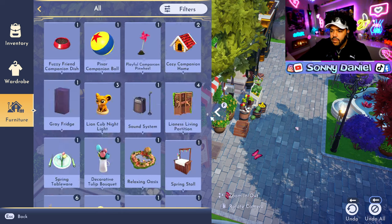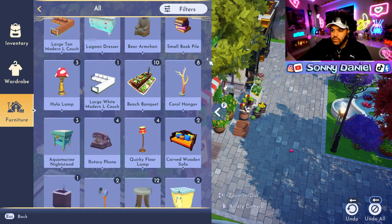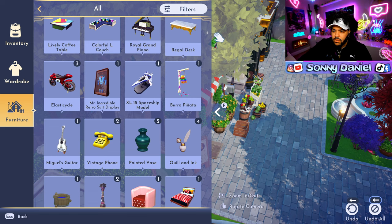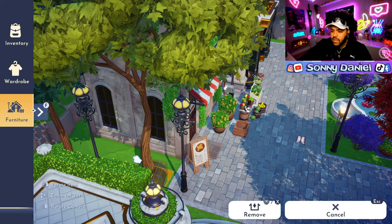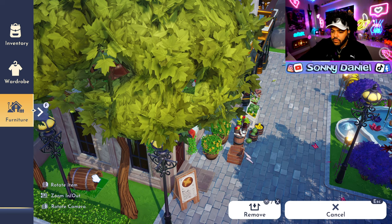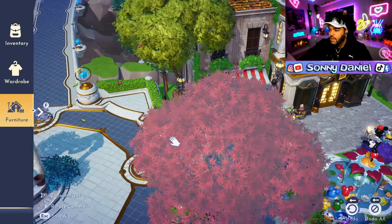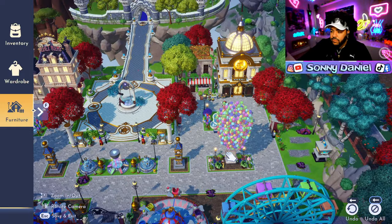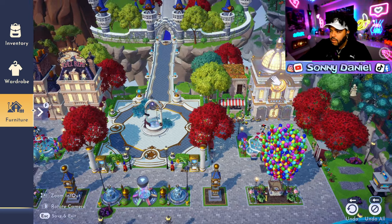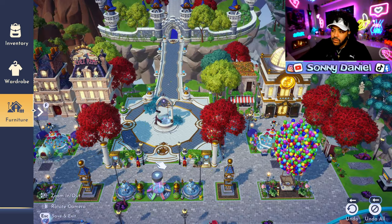I was gonna throw a couple boxes on the side - where's the boxes at? They need a search bar on here bad - they really need a search bar because we got too many items now. I don't even know if a box is gonna fit over here, let's just throw this barrel over here - give it something, you know what I'm saying. I kind of like that. It's not the best, but I hope in the future we have different skins for some of these places - like Scrooge's, Remy's. I don't think they're gonna do that because they seem like they're putting out more houses than themes for the houses.